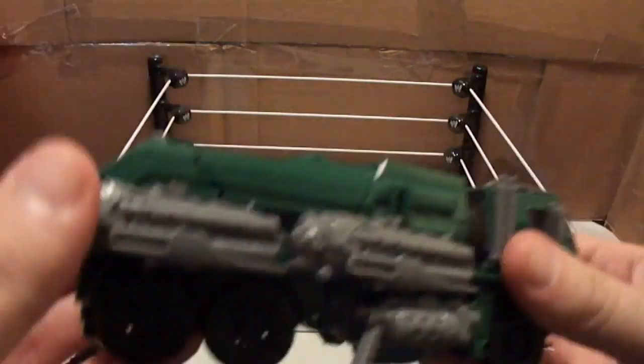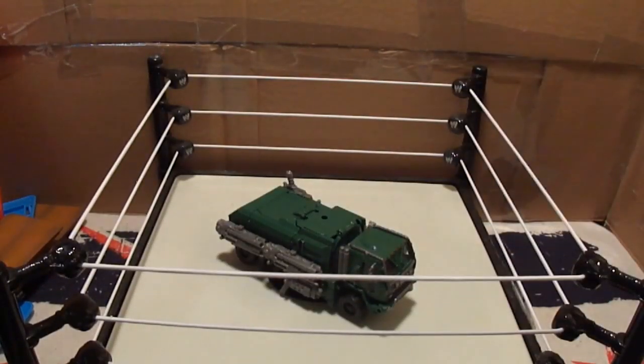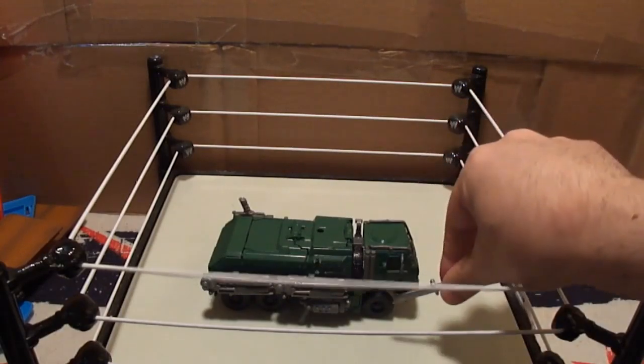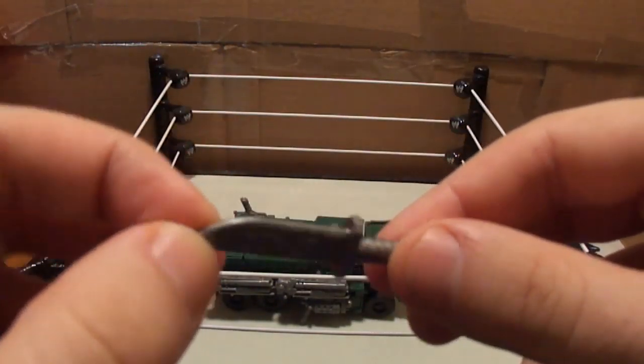And here he is out of packaging and in his armor truck mode. Kind of a small Voyager. And here's his knife — it doesn't say where it goes, but there's a hole here and a hole there. It's a very nice knife, and that's just one of many weapons he has.